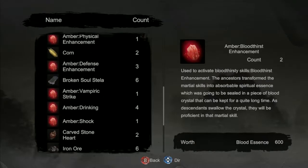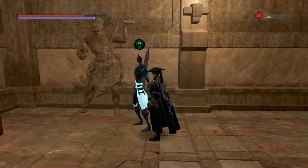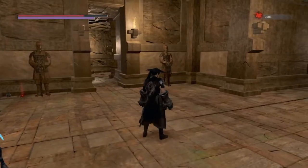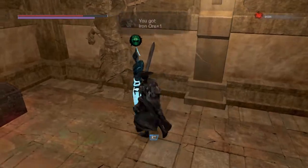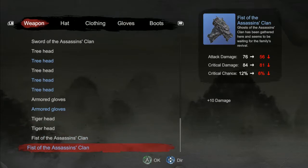The first thing you're gonna need is Iron Ore. You can get a lot of these just throughout the area, but you can also get them by resetting. This is the penultimate part of the final level in the game right now. You'll notice where it is because I'm going to reset after this attempt. You need to talk to this guy here and then select the item that you want. Right now I'm working on this Fist of the Assassin's Clan because the Assassin's set is the best-in-slot gear right now.